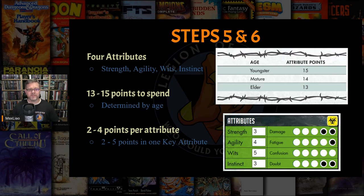As a youngster, Fanny O5 starts with 15 attribute points to spread between her four attributes. The character can start with a minimum of 2 and a maximum of 4 points in each attribute, with the exception of the key attribute, which can start with 5 points. However, only one key attribute can start with an attribute score of 5. The rat's key attribute is agility and the scavenger's key attribute is wits, so Fanny's agility or wits can start with a maximum of 5 dice, while the other three attributes are capped at 4 dice.